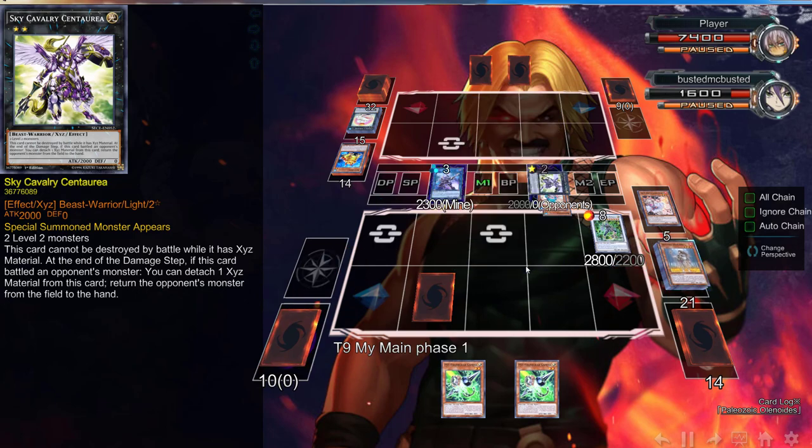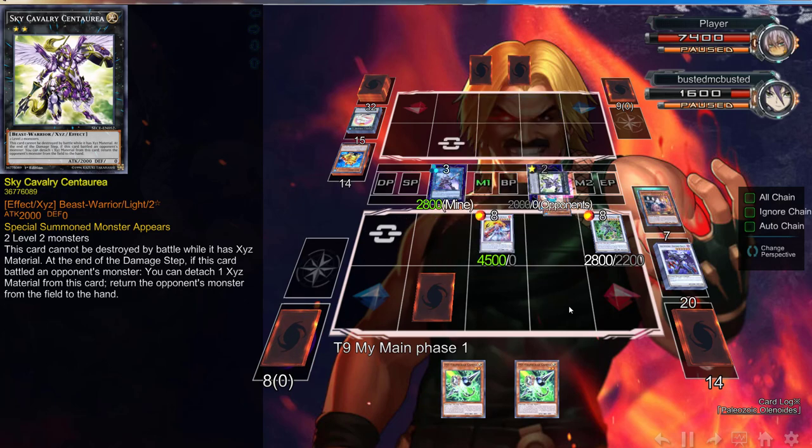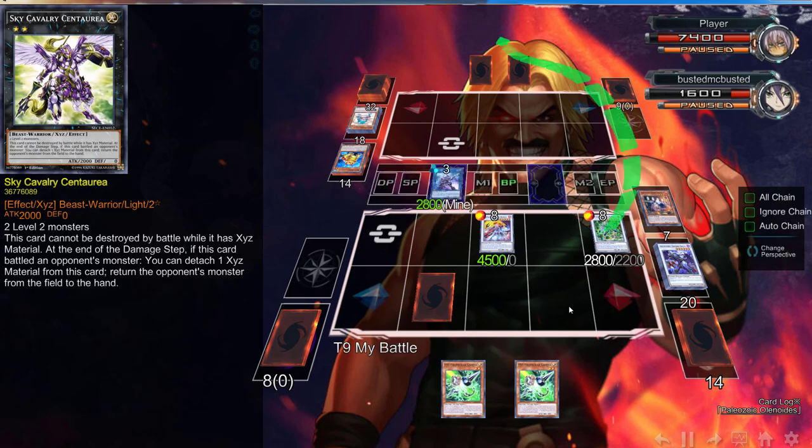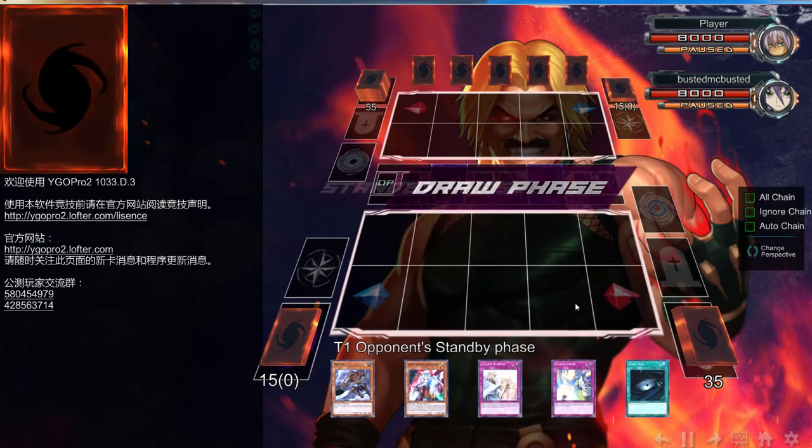He ends up going Sky Cavalry but can't really do anything because we go into Decode Talker. Spectral Sword is so good — I really wish it had more trade value. Thanks to Gamma we put the pressure on him, and that's really the importance of hand traps in this deck.